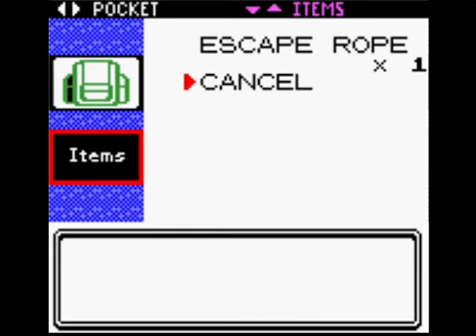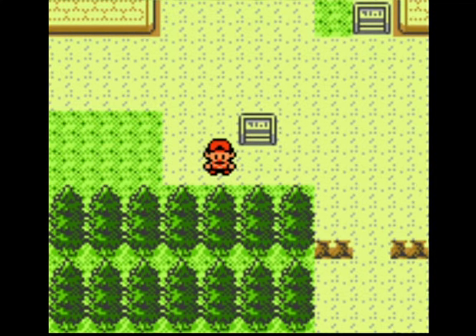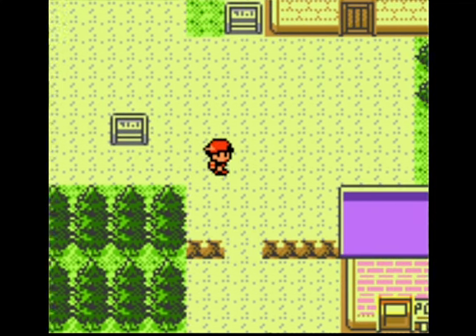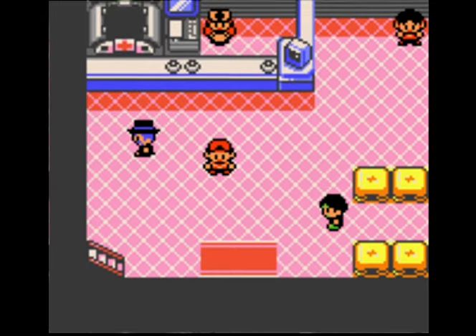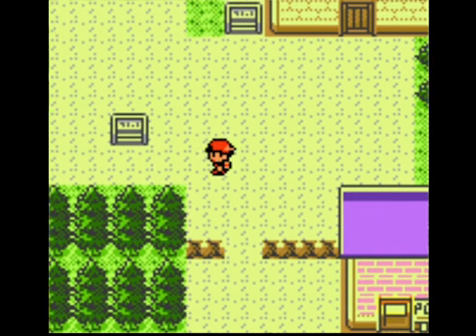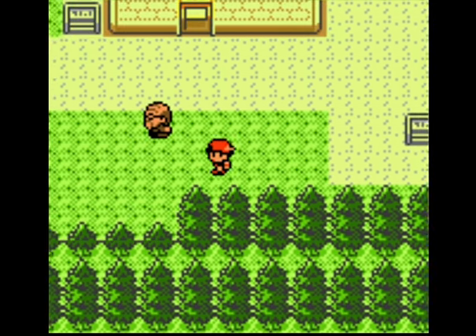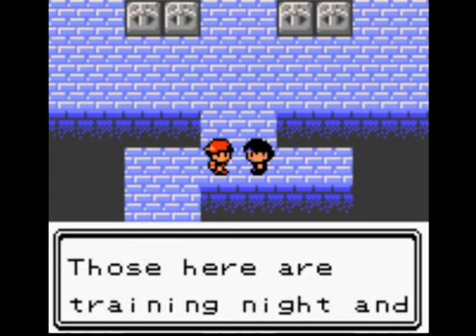There's an escape rope. Usually I use that to do the first Unown puzzle. In Crystal you get the little hieroglyphic at the back — it has 'escape,' 'water,' 'Ho-Oh,' and 'light.' At the start of the game you can use an escape rope to bust one of them open.